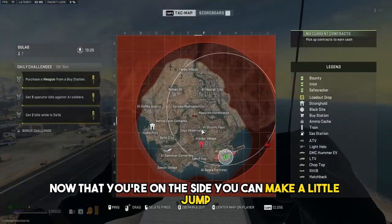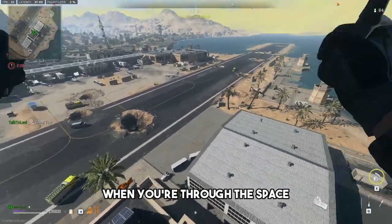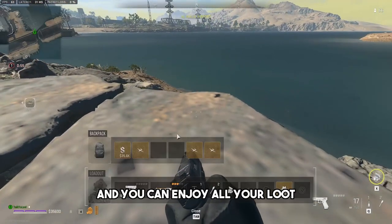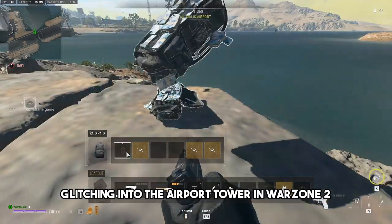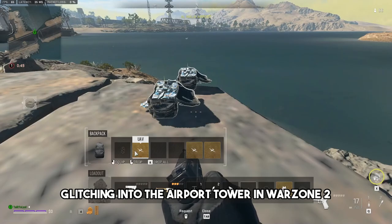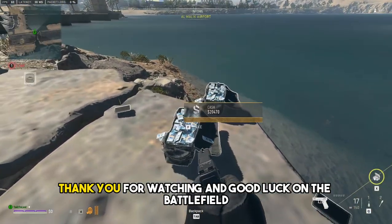Now that you're on the side, you can make a little jump and then crouch through another space. When you're through this space, you'll be outside of the tower and you can enjoy all your loot. I hope this tutorial has been helpful. Glitching into the airport tower in Warzone 2 can be a bit difficult, but the rewards are well worth it. Thank you for watching and good luck on the battlefield.